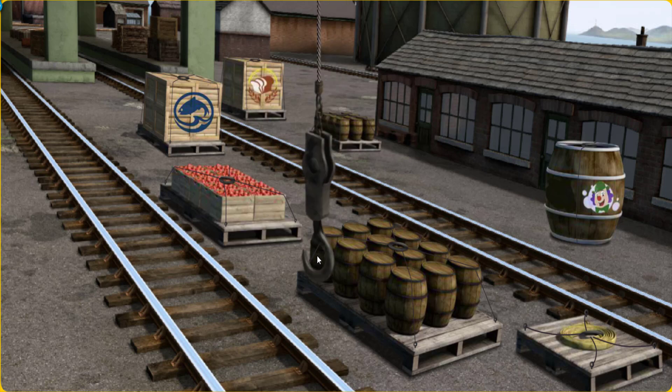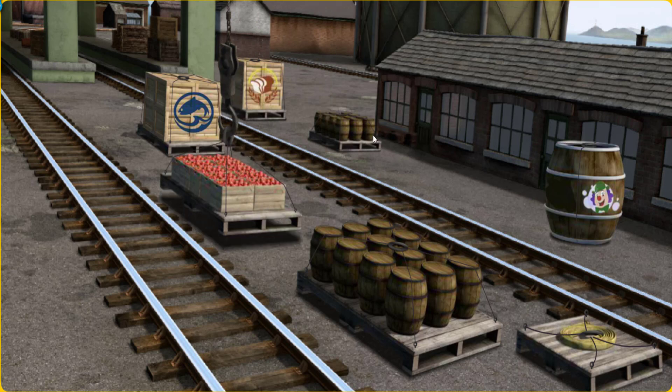Help Cranky find the crates of apples. That's it! Let's lift and load. Now the cargo must be loaded. Help Cranky find the yellow flatbed with the picture of a white wrench.